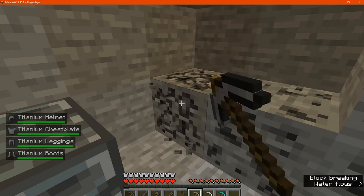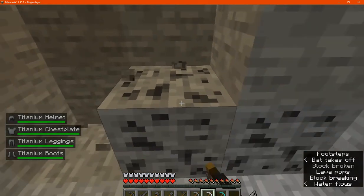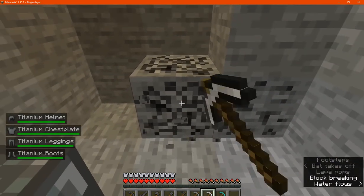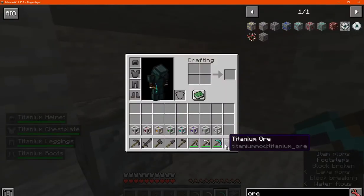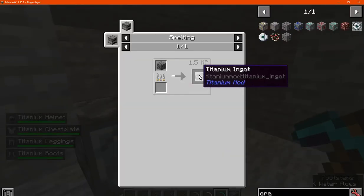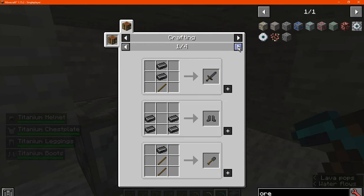So we'll try a stone pick and it can't break it successfully. Iron also can't, but a diamond pick can. And then obviously smelt it into an ingot and then craft it into the following.